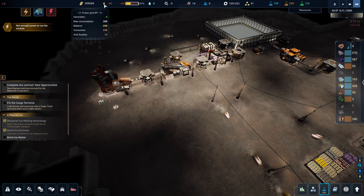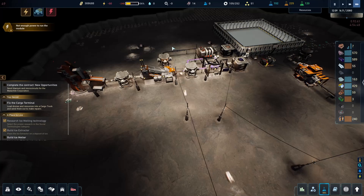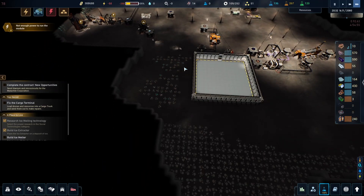We still have the power problem I mentioned before — my max consumption is now 288 and my batteries are only able to output 250. So some buildings may actually go off.